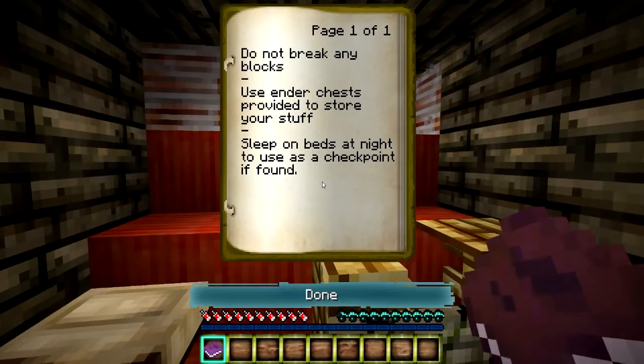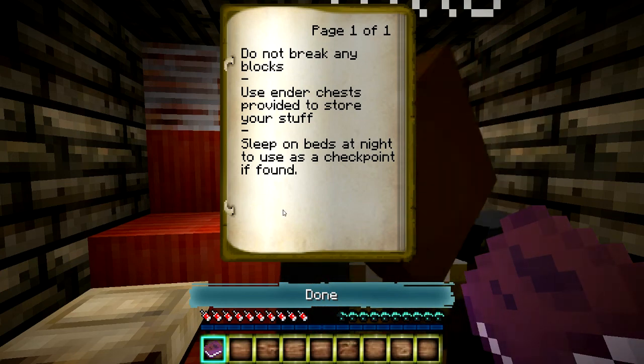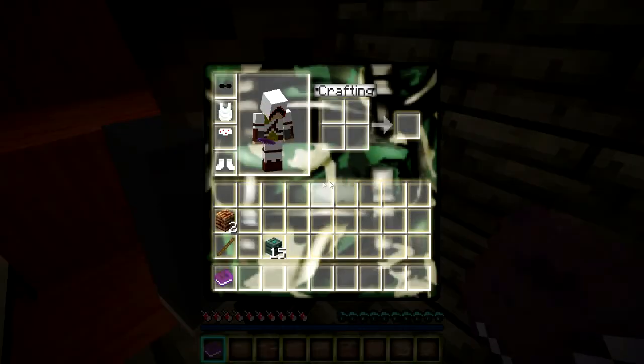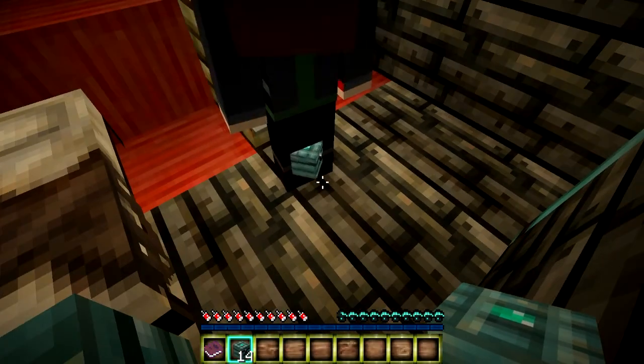So we're going to go ahead and read the wall slash tips. Do not break any blocks. Use ender chests provided to store your stuff. Sleep on beds at night to use as a checkpoint if found. I'm going to give you one of these ender chests — don't put them down until I ask you to.